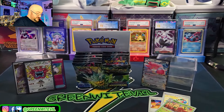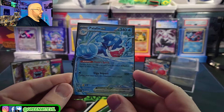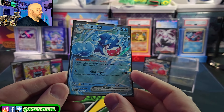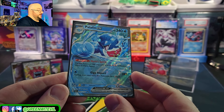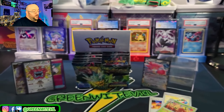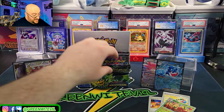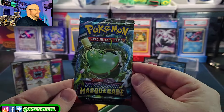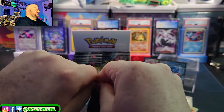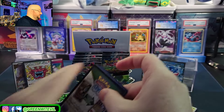We've got a ton of HP — 340 HP, Giga Impact. One water energy, during your next turn this Pokémon can't attack. 250 damage for one — that's actually pretty neat. I'm sure Little Dark Fury is going to build something that runs it, because that's bonkers.